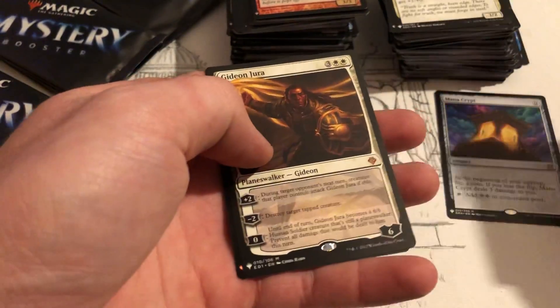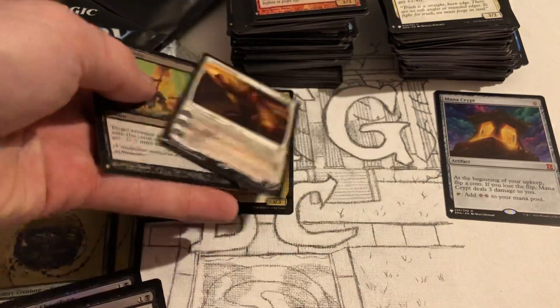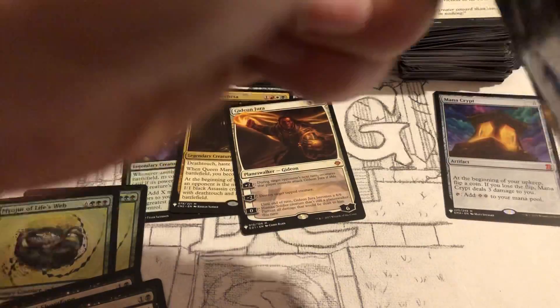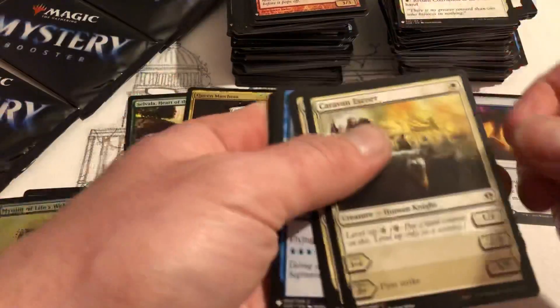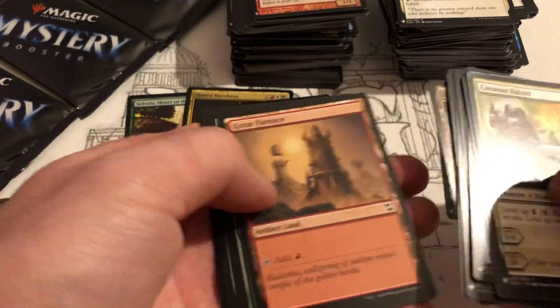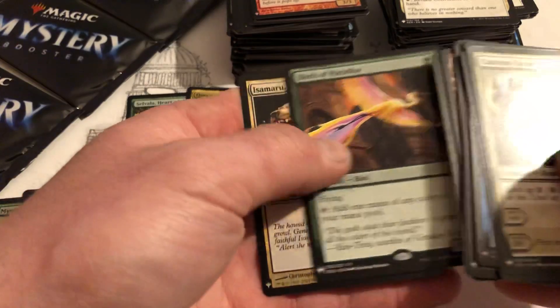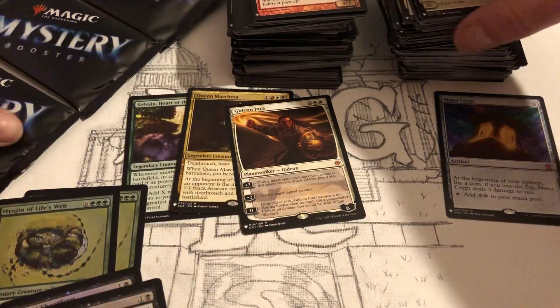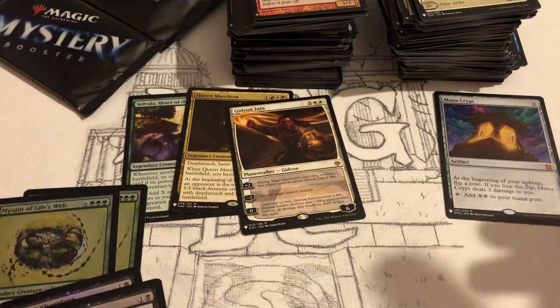That was crazy, I'm still pumped about that guys. We pulled a Mana Crypt! A Gideon — nice, nice mythic. A Mana Crypt — cool. Sorry, I can't get over it. This is a hard pack. Birds of Paradise — that's a cool pull. Another duplicate copy of a card we already have. There's definitely been doubles in this set. If we pulled another Mana Crypt though, that would be amazing.